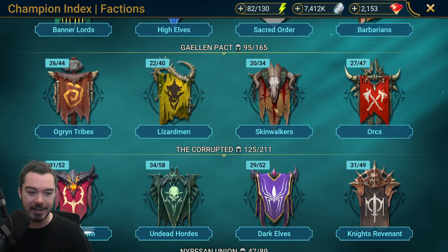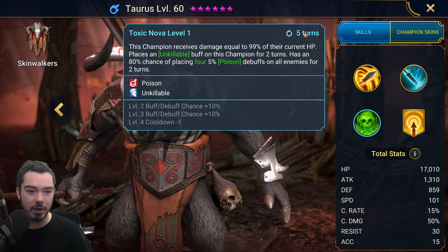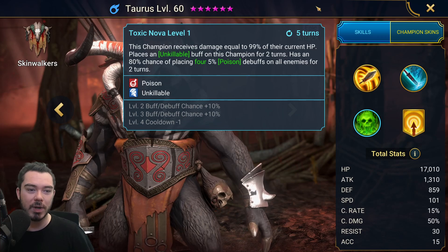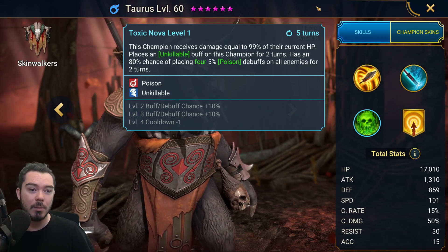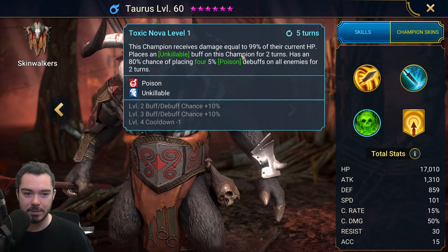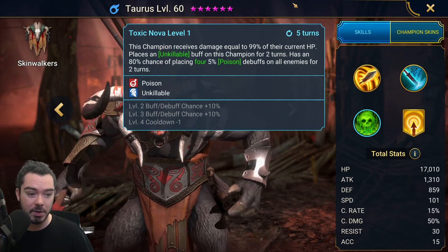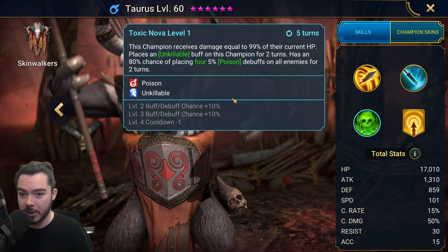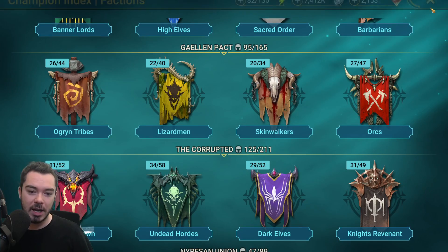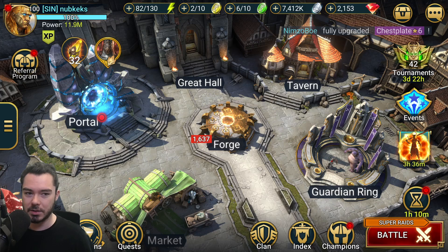If you don't have Calvlax, you can use Taurus — he can absolutely come in. With Taurus he has a 4-turn cooldown so you will need Kymar to reset. You could run Renegade instead of Kymar but you would need to book Gerda — she'd need a 3-turn cooldown. Taurus needs Kymar to reset, but he can put out 4 poisons and can replace Gerda or Calvlax, but he needs to go with Kymar. You can run it with Renegade but you need to book Gerda so she has a 3-turn cooldown and can be reset.